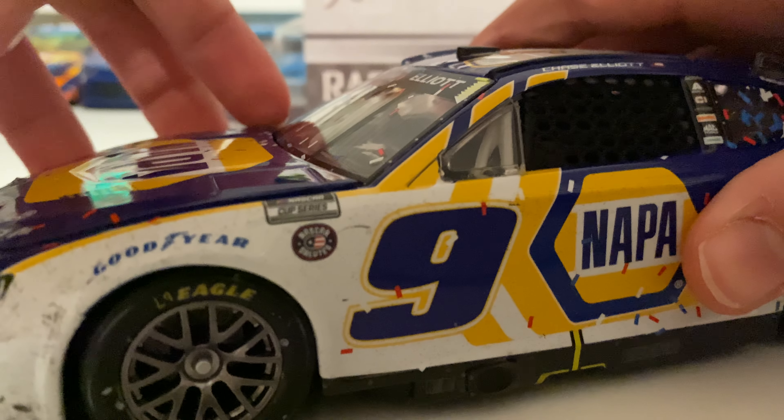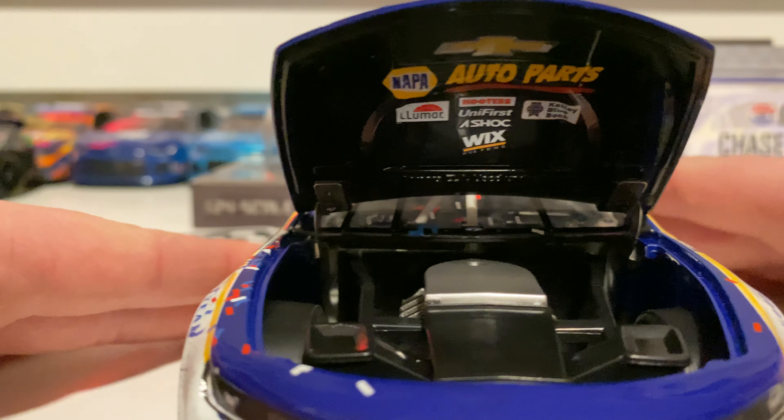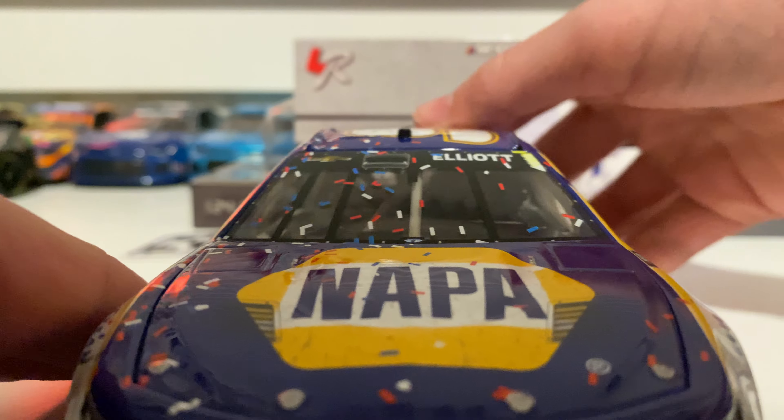On to the hood — you can see you've got NAPA and the hood vents. I'm going to pop open the hood. Underneath you've got your standard engine block, pretty bland. Underneath the hood you've got a lot of sponsors actually: Chevrolet, NAPA Auto Parts, Lumar, Hooters, Universe, H&S Shock, Wix. On the window there's solid confetti, and you can see Elliott and the tear-offs.